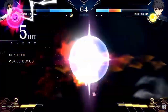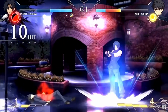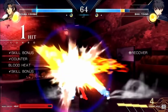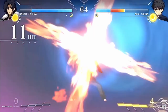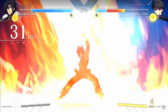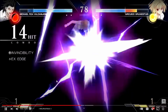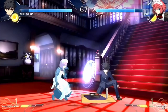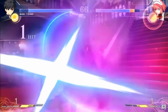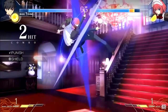He talks about all the different movement — all your jumps and air dashes you can do, specifically two jumps and a dash, and how it changes with your moon drive. He also talks about all the different meters: your moon drive and your magic circuit down the bottom, and what you use them for. He talks about how there's a lot of Oki in the game, and a lot of characters are Oki monsters. He also covers the shield and all the follow-ups on it, which is really important.